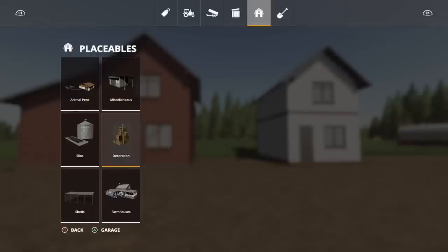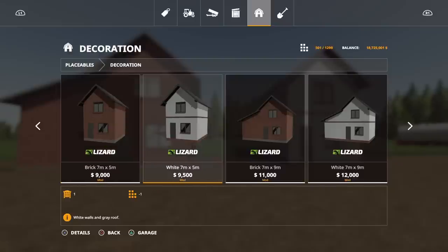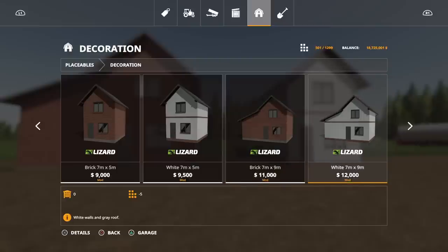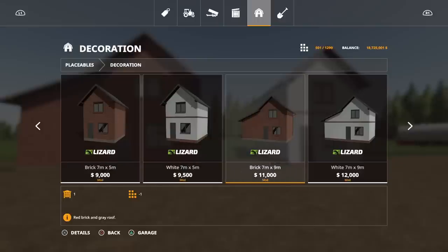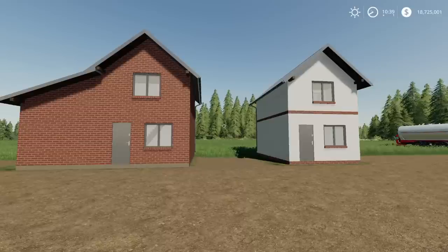You'll find these under placeables, under decoration. The brick seven-metre by five-metre single standing one comes in either brick or white. The one with the side addition — seven-metre by nine-metre — also comes in brick or white. Five slots each, and the white version is a little bit more expensive than the brick on both of them.